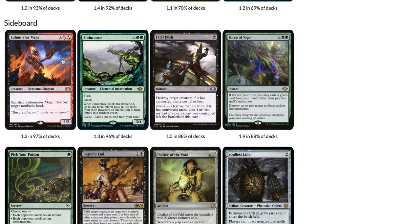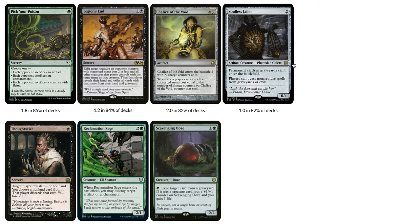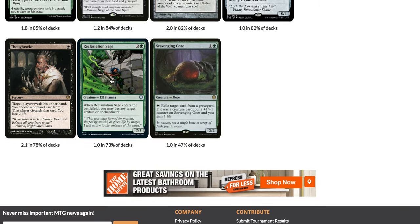In the sideboard you have Fulminator Mage, really good against Amulet and Tron which are really popular right now. Endurance, great against Goryo's Vengeance. Fatal Push, great against Domain Zoo and other creature decks like the mirror match. Force of Vigor, great against Tron and Amulet. Soulless Jailer, great for any graveyard-based strategy. Chalice of the Void, still here for Rhinos and Living End. Legion's End and Pick Your Poison — amazing cards, some of the best new additions to Modern. Thoughtseize for combo and control decks, Reclamation Sage, and Scavenging Ooze.